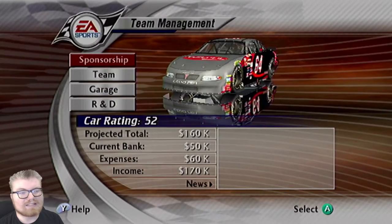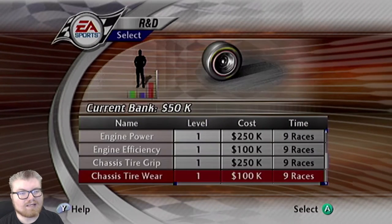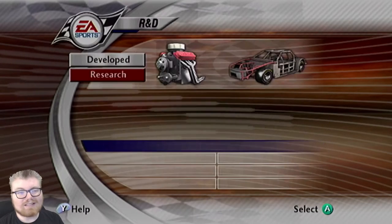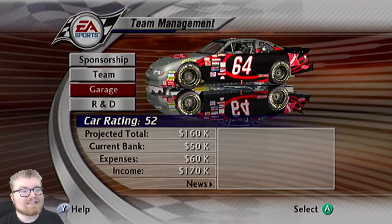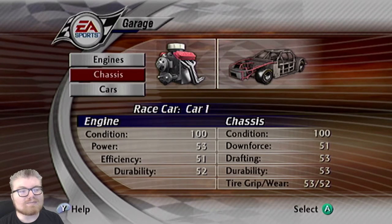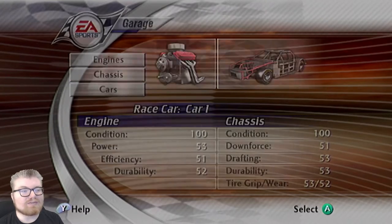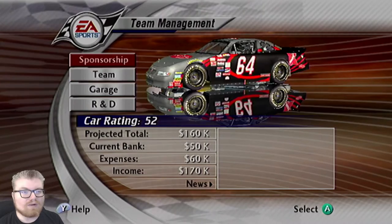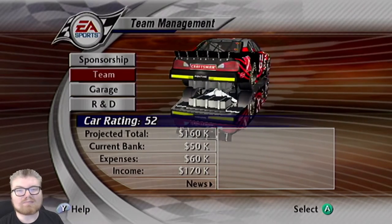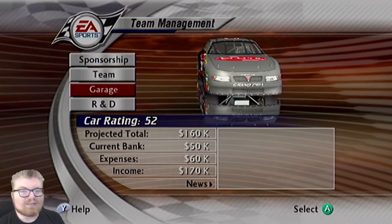Let's look at our team here real quick. Obviously you start off with a low-rate team. You can unlock things through R&D by buying these things. You can spend more money to make the time go by faster as well, but you need money to do that. Also with career mode you have to stay on top of your engines, chassis, and everything. To do that you have to have your guys building new engines and chassis to replace the ones that you've used a couple of times. Especially because your team gets better as you go and as you do more R&D.